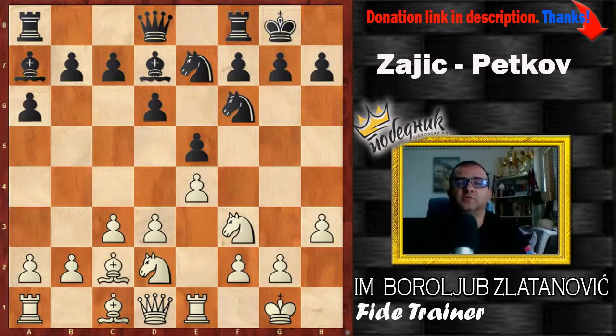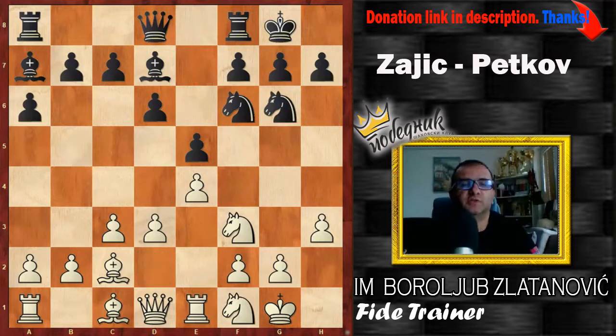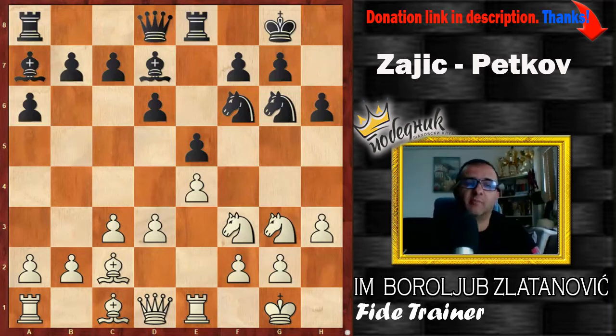Generally, the white light-square bishop is a very important piece, and that's why he put it on c2. Maybe later that bishop will go to b3, but in this moment that bishop is needed on c2 to strengthen the point e4 and to prepare d4. After Ng6, Nf1, Re8, Ng3, everything is more or less normal. Black played h6, preventing some potentially annoying moves like Bg5.